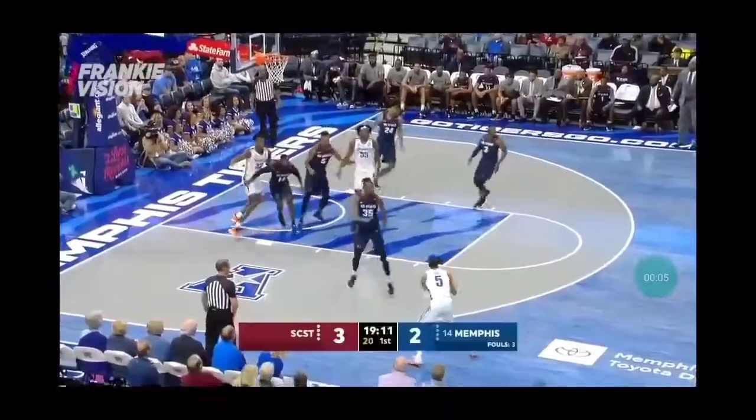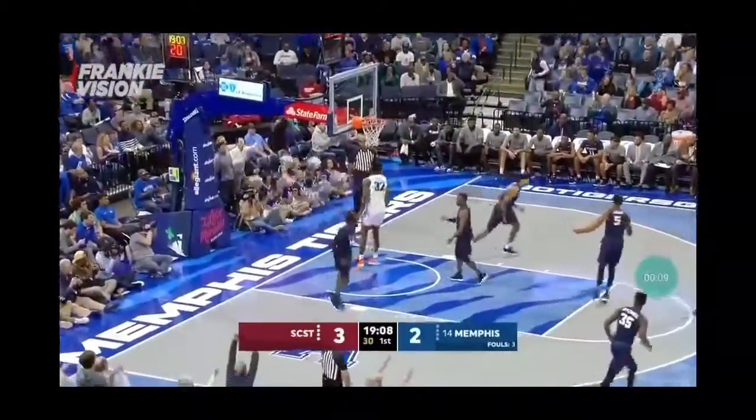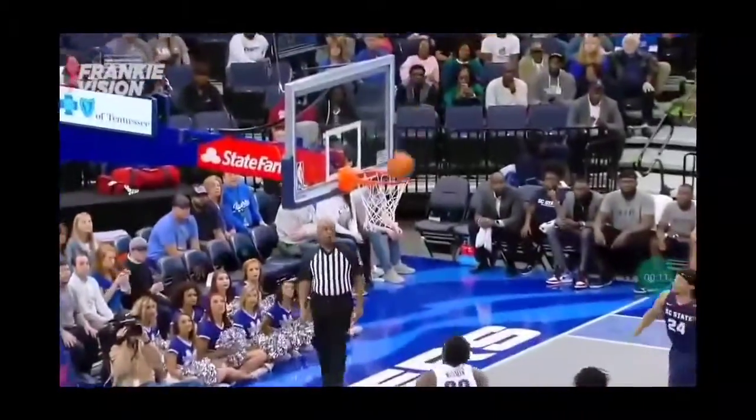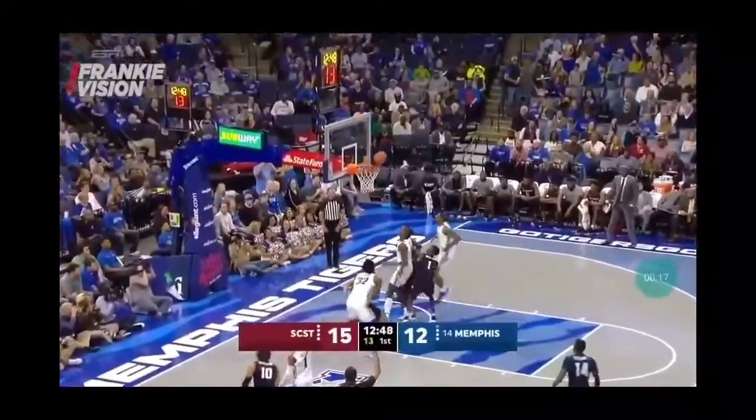Today we are looking at James Wiseman. The big man came in as the number one player in the 2019 class. As you can see he's got a lot of length — something like a seven-foot-six wingspan.